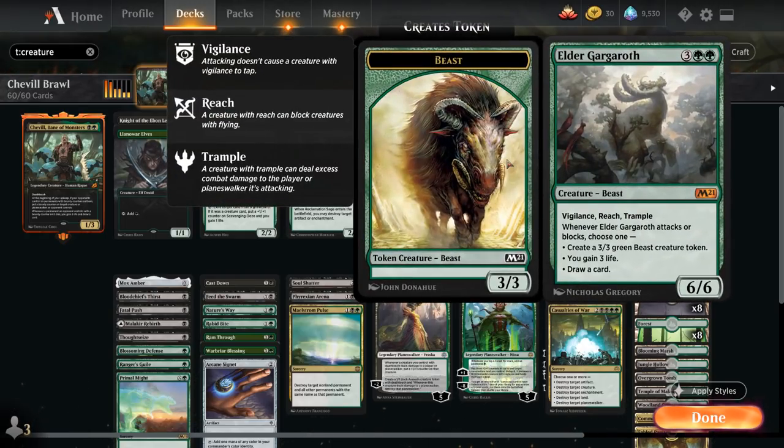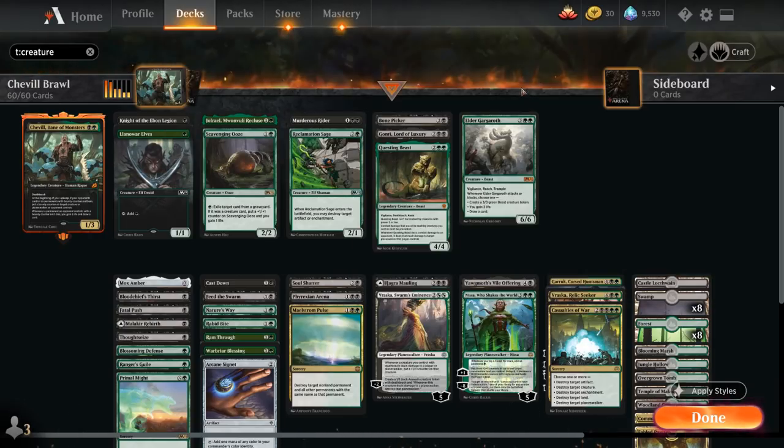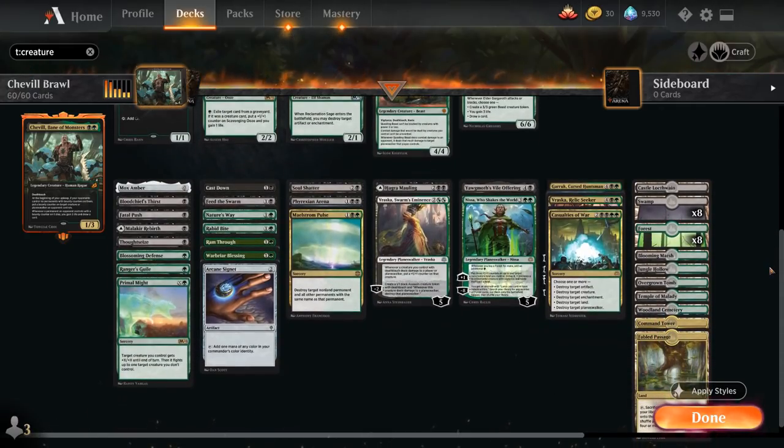At five mana, Elder Gargaroth is just a very efficient creature that can sort of win the game by itself. And the rest of the deck has plenty of removal — we've already mentioned a few of them.